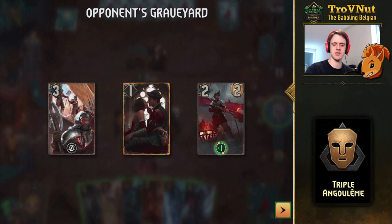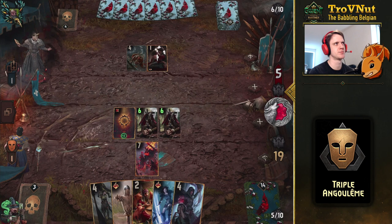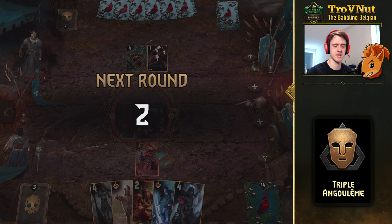Did they actually spend any echo cards just yet? Not yet. I think I'm just going to use Assassination then. They summon a unit from their graveyard — yeah, it doesn't matter. I could have locked it, but I don't think it's a Deathwish ability so it would trigger regardless. And that's the first round for us, rather easily. We didn't even spend some of our bigger cards — we still have Impostor and Angoulême.